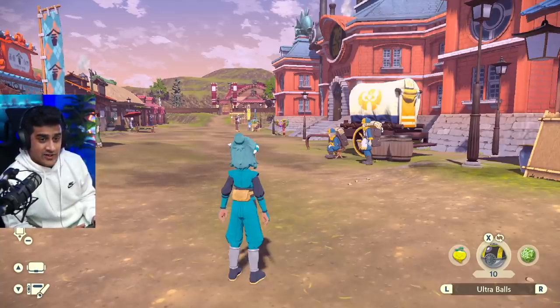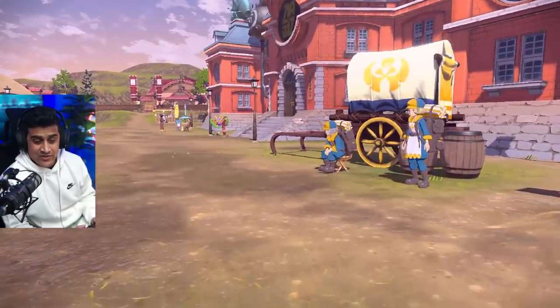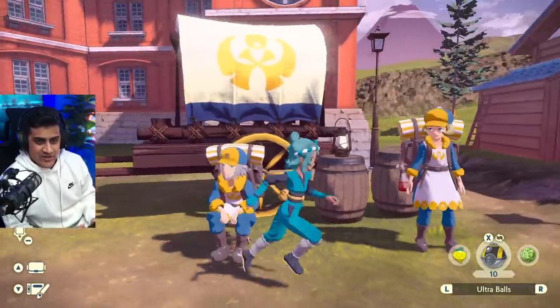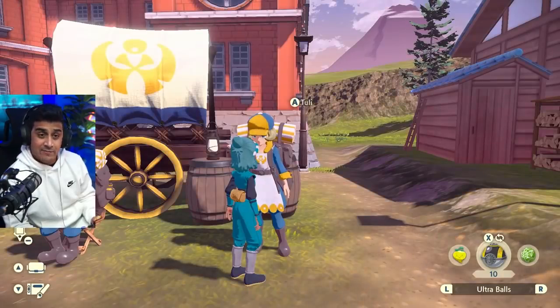For new players who start the game, you're only going to notice Ginter showing up after you beat Kleavor. That's when these guys move into town, and you're gonna notice you come up to them once in a while and they're gonna have these rare wares or great deals. This guy over here is always gonna have the static amount of berries and stuff — this stuff is not changing or rotating at any point in the game.